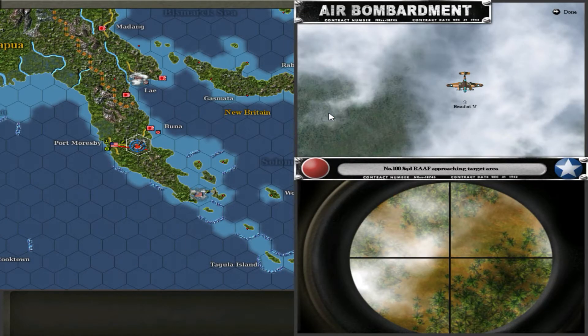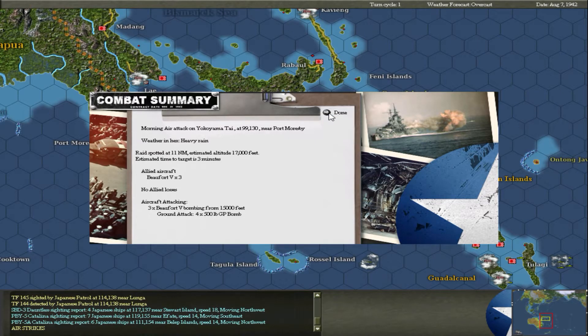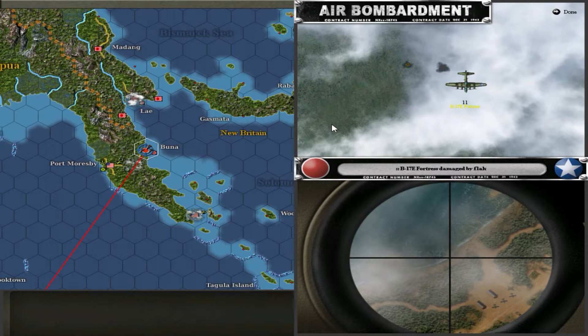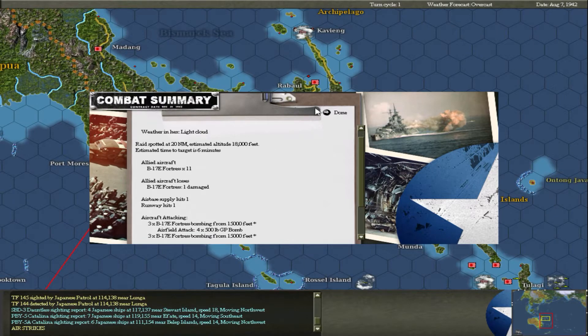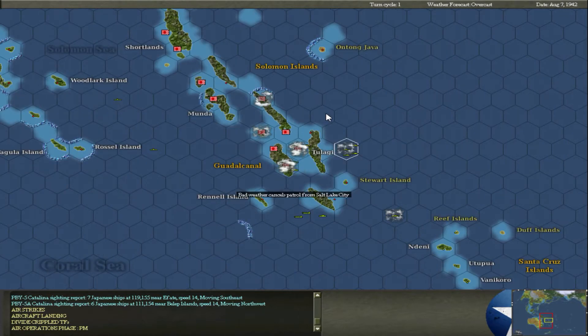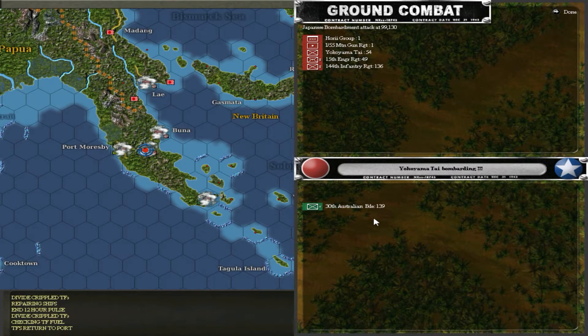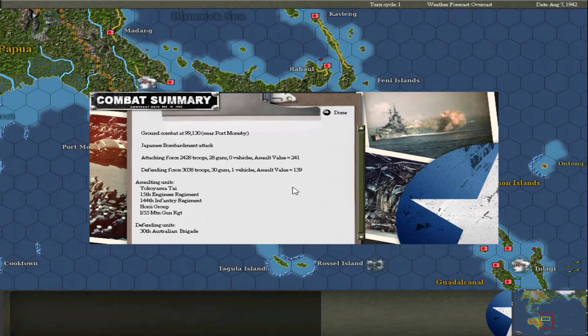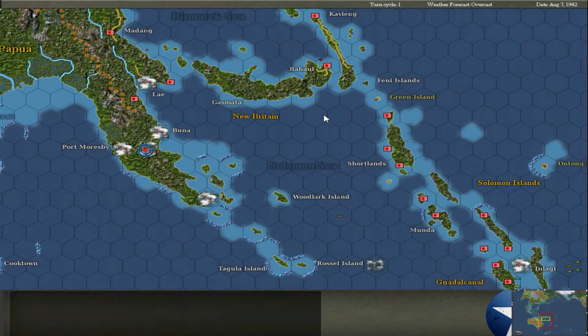Here come three Beauforts dropping bombs. I don't know if they actually hit the Japanese or not. B-17s bombing the airfield. Supply dump - more bombs, knocking damage. One damaged. Landing craft incoming. I want to get into the naval combat. Oh, here we go - some land combat. They're bombarding us. We have 138 combat power against their 241. They just bombarded us - unfortunately I can't see any casualties.